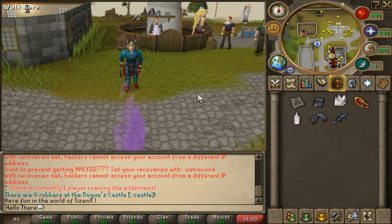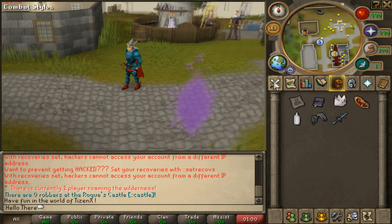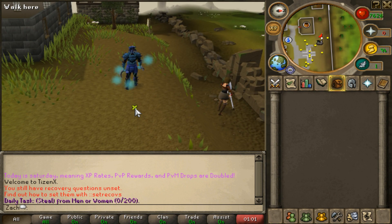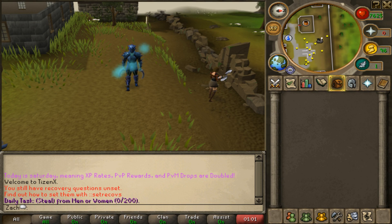We went with the classic TizenX mode for now — all 99 combat stats, ready to PK. Here's the new gear interface, still in progress. I've already been recording for a long time so I'm going to try to run through the next things quickly. There are 35 things on this to-do list and I'm not going to read through all of it right now — I'll save some for a future video.